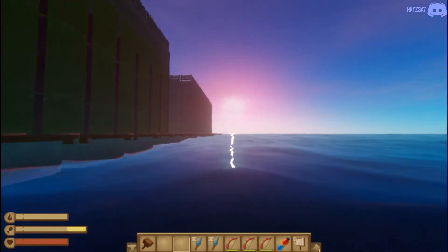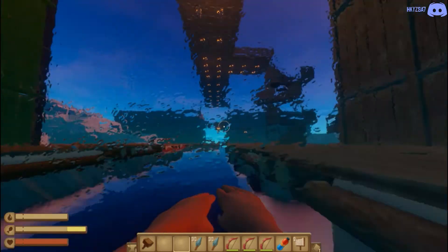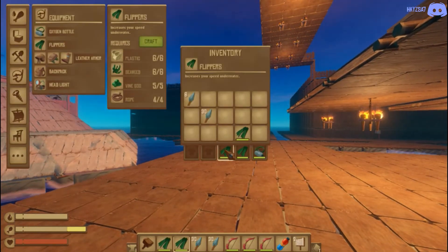When you go in the water you will be extremely, extremely fast — you will swim faster than the shark. The shark will never be able to catch you. The only thing is you have to get used to jumping, because you end up being in slow motion on land.